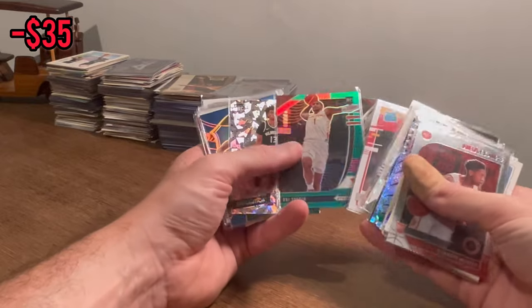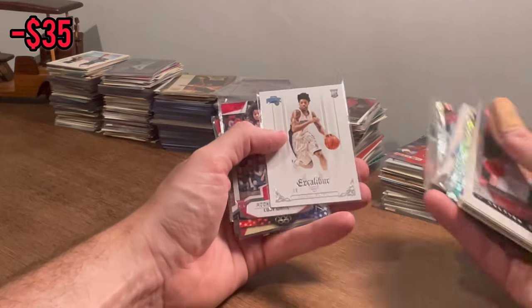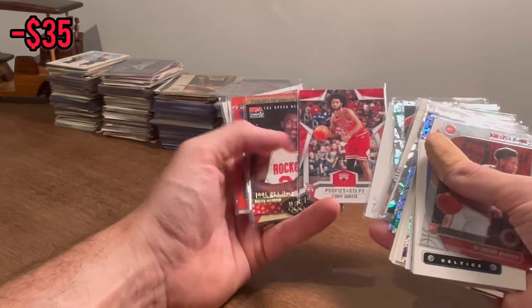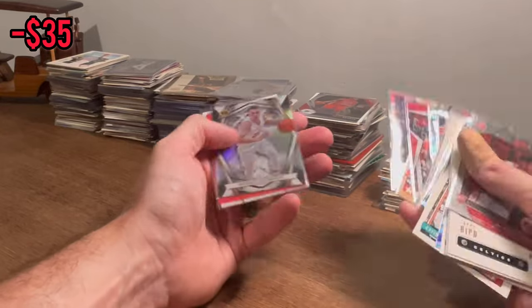Shaquille O'Neal. Numbered to 49 — Alfred Payton rookie card. I think next year he's going to have a crazy year, a huge step up in his game. David Robinson. Another Hakeem Olajuwon.